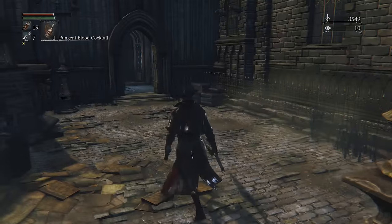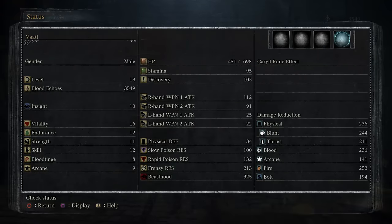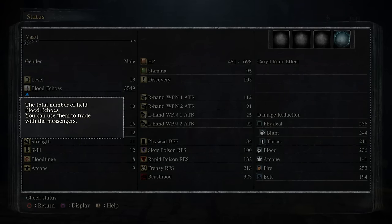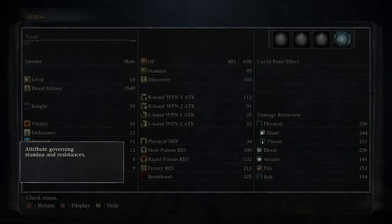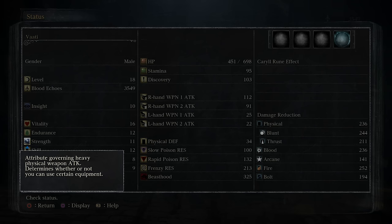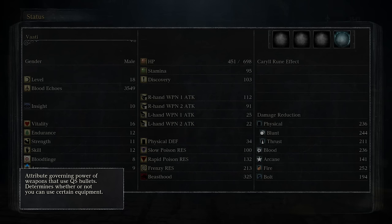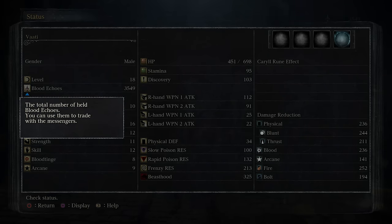At the top of the Options menu we have your inventory, your player status, and your settings. Player status shows the details of your particular character — you'll mostly come to this screen to check your stats, which are in the bottom left. Vitality determines how much HP you have. Endurance determines the length of your green stamina bar, plus your resistances to things like poison or physical damage. Strength and Skill relate to how much damage your heavy or light weapons do, respectively. Blood Tinge relates to your guns, and Arcane determines the damage you do with elemental weapons or items.